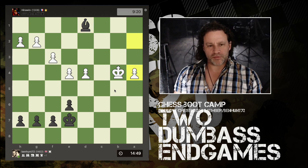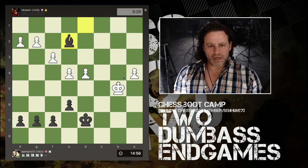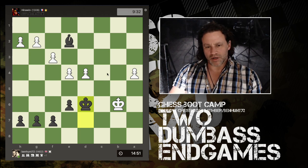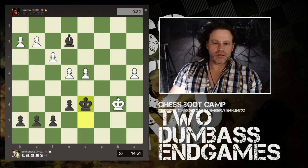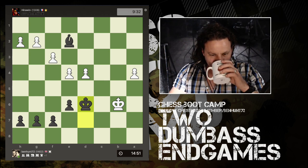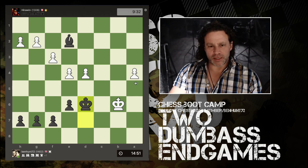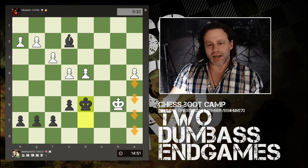I bring my king across. This king is doing a good job — it wants to get to here and shepherd the pawn. I play my king to here — I think this is a mistake. Can you see another winning endgame strategy here for black? It all comes down to counting. This pawn has got one, two, three, four moves — and you have to realize that the promotion square is a light-colored square.